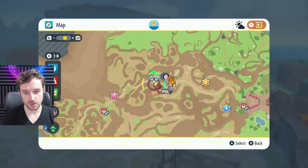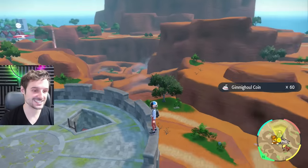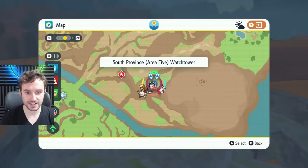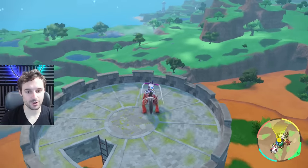Next up is near Glaseado's area, and it's unmissable in a grey tower high up at the top — that's another easy 60 coins. Directly south from the last tower you'll find another tower right here beside the big plateau area. You'll be able to see it in the distance, and you'll find another chest at the top. That's another 50 coins.